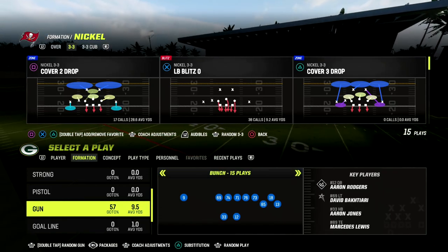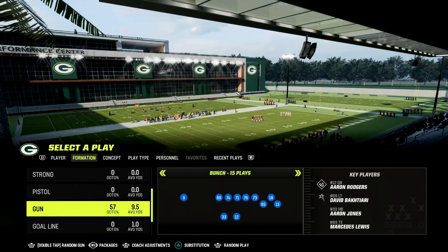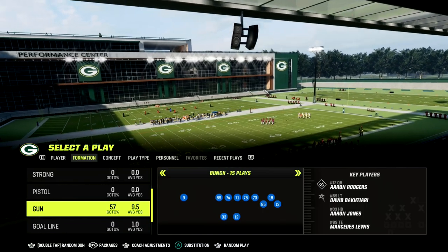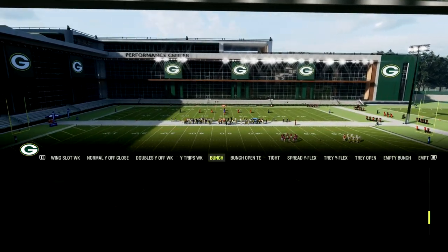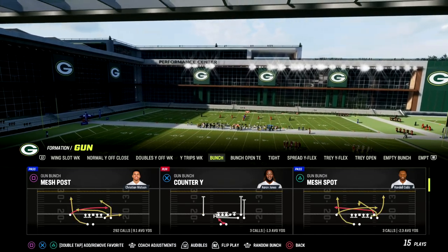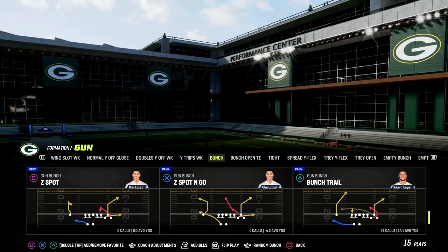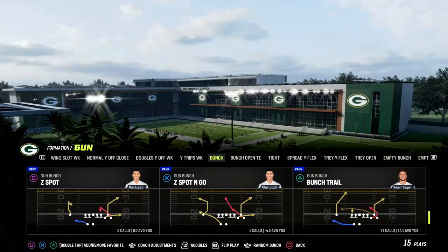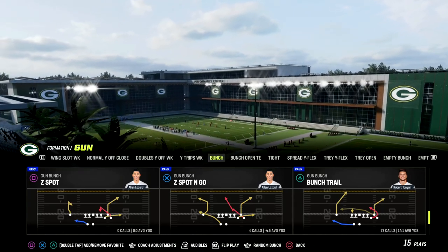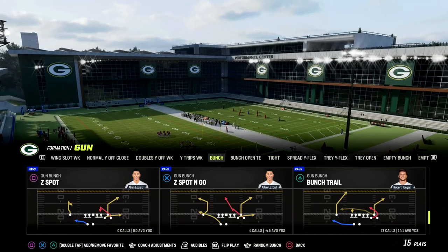If you want to get my full Washington offensive ebook, make sure to join our Patreon — I'm going to put a link in the description below. Our Patreon is only $10 to become a member. It's where you get access to all of my Madden 23 offensive and defensive ebooks, as well as all updates to those ebooks. We have four different Gun Bunch ebooks in the Patreon — Washington is one of them. We're going to be going over the play Bunch Trail out of the Washington playbook.